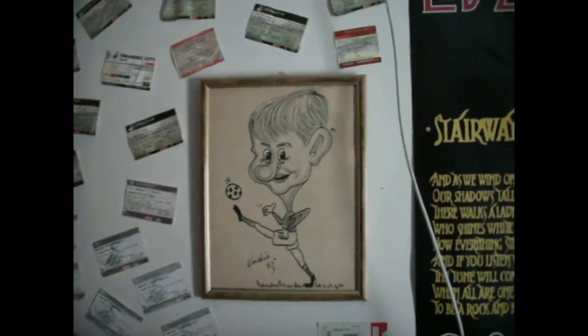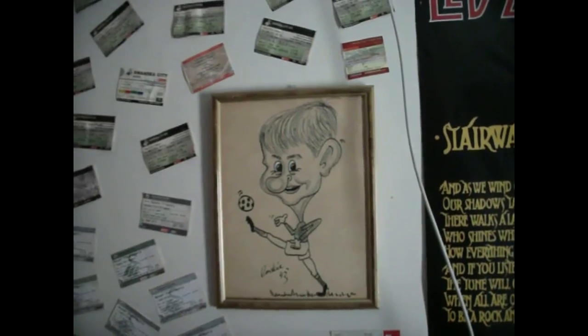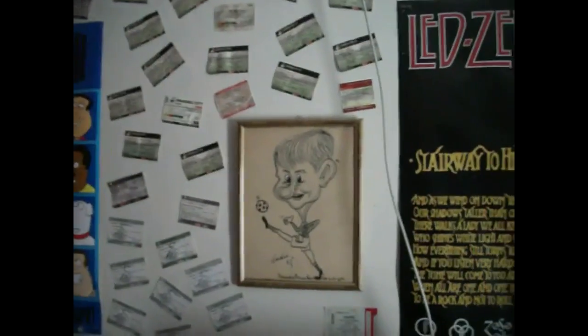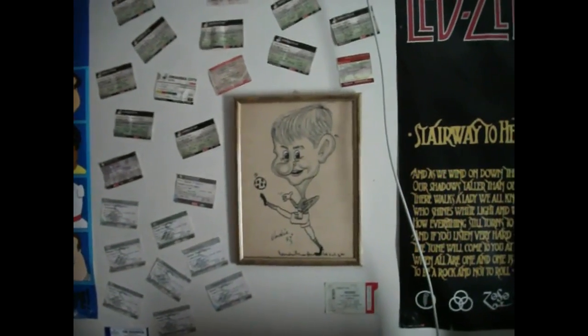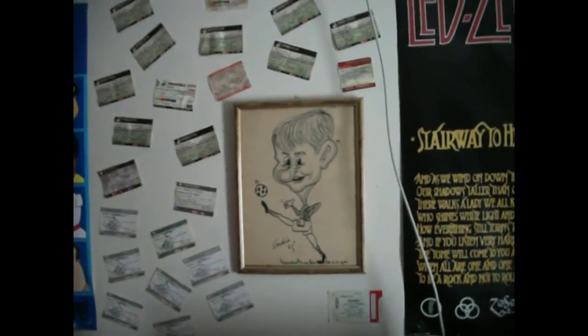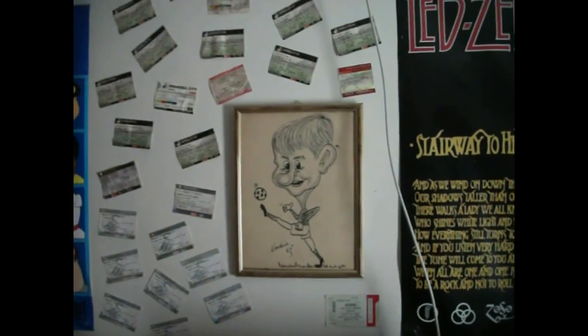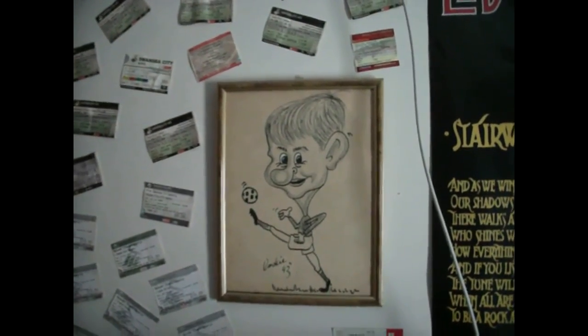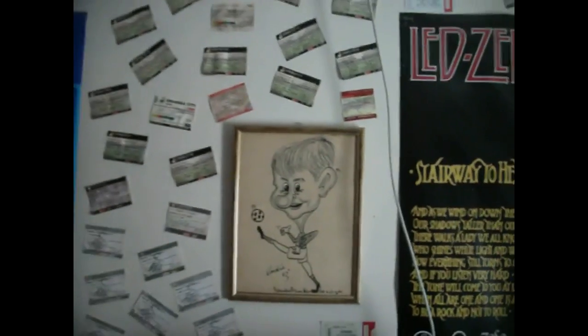That is a caricature of me from 1993, when I would have been just two years old. It seems like a lot of you don't know how old I really am. A bunch of you seem to think I'm in my 30s plus — lads, I'm 20. But yes, we all have a caricature, a cartoon drawing of oneself, and apparently this is me at the age of just two. He's drawn me playing football on this, but if he could have predicted the future, he would have drawn me behind a drum kit. A very small drum kit and a very large head, apparently.